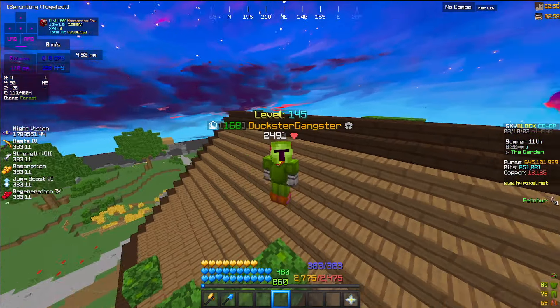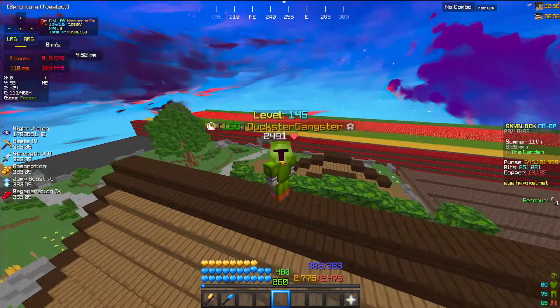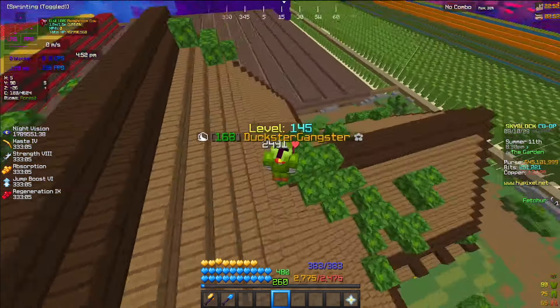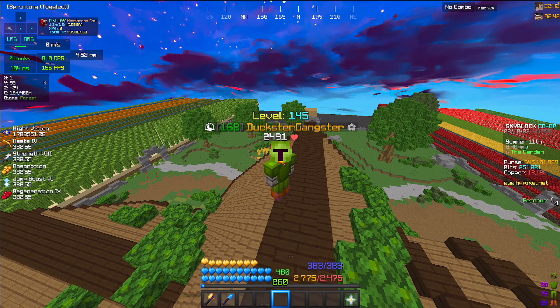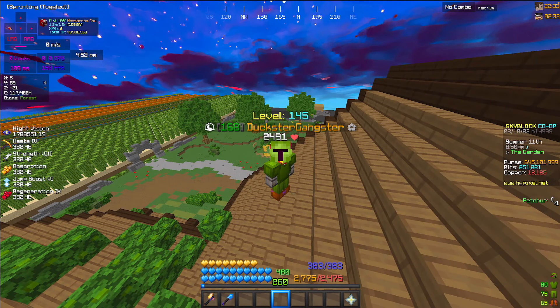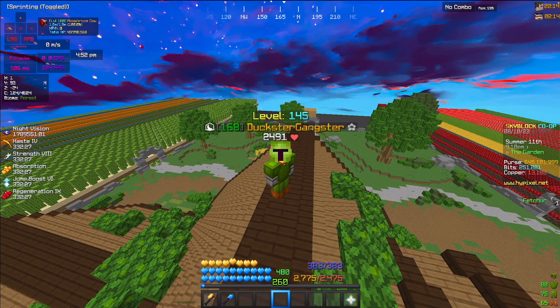Cocoa beans are pretty good, but I would not recommend them as the best crop to farm. What I'd recommend is pumpkins — as you saw from my farming video posted a couple of weeks ago, pumpkins are actually pretty good and my pumpkin dice are absolute garbage. If this video gets 50 likes, I will compare cocoa beans to pumpkins to Nether Warts, so make sure to like and subscribe. Bye!